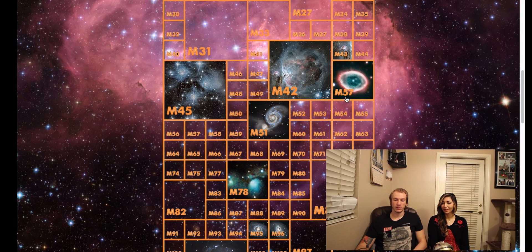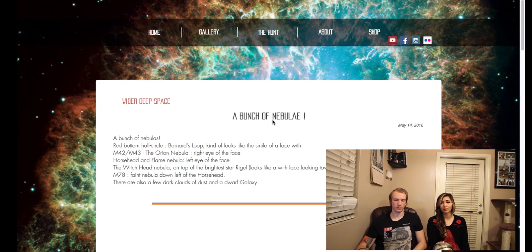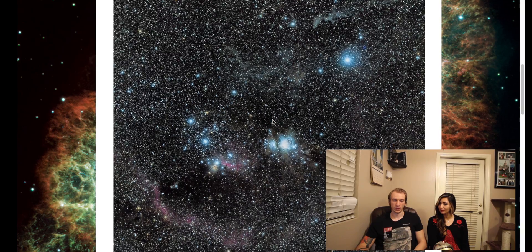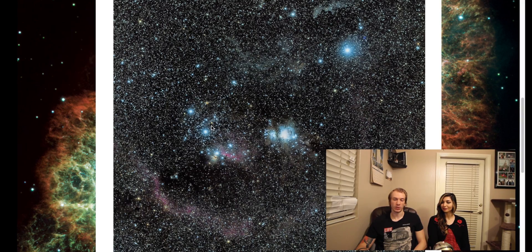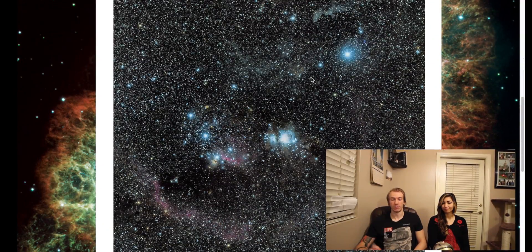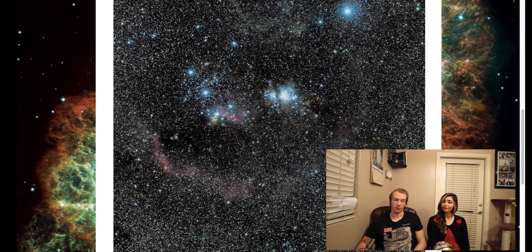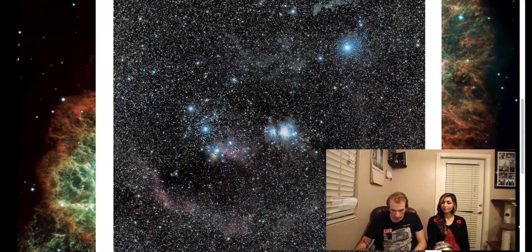Next is M78. This one was taken before Antoine got his really big equipment — just a tripod and Canon camera with tracking. I plan to do M78 with my telescope soon, in winter. As you can see, this is like a wide field from just my camera. It's called Barnard's Loop, and there's the Orion Nebula here, a Horsehead Nebula here, a Witch Head Nebula here, and M78 — which is super tiny — right here.